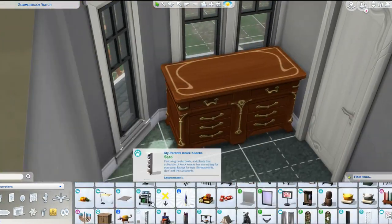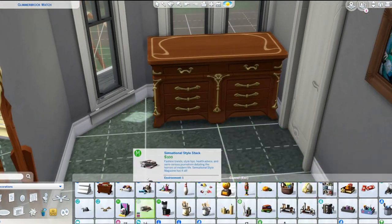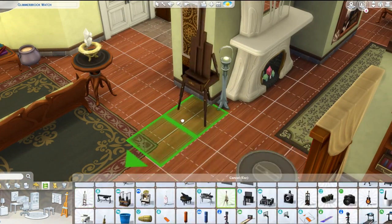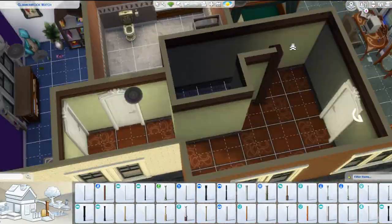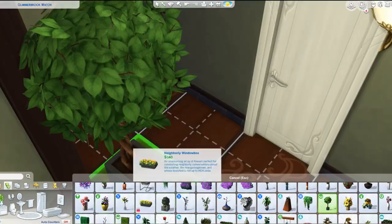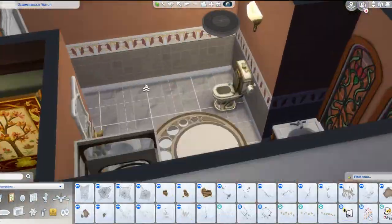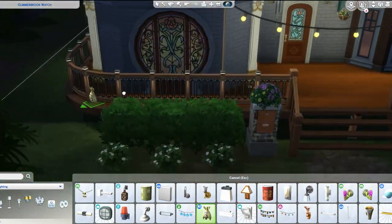My only real complaint in build and buy is the missing upper cabinet — I just thought that was odd. I feel like they need to have somebody check things before they release packs or updates, because there are some bugs lately that are just no. I'm not roasting — I just want good things. I just don't think it's okay when we get staircases and then something else breaks. It's not just me; people have been complaining about this all over Twitter and Tumblr.